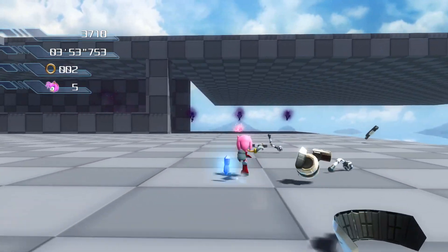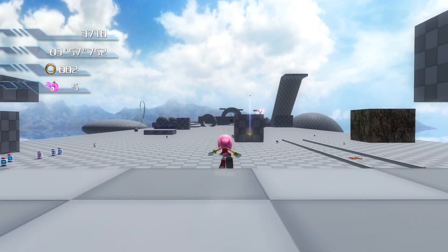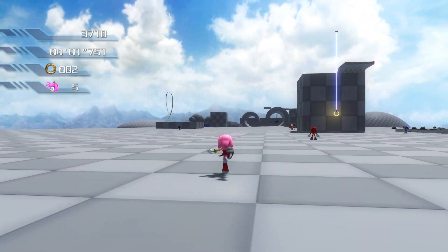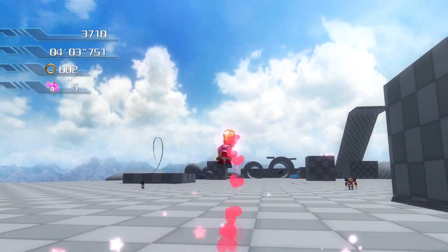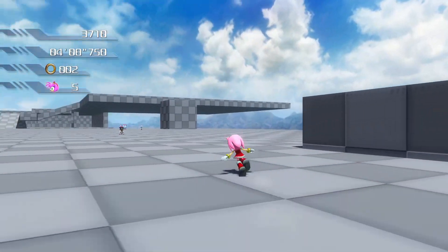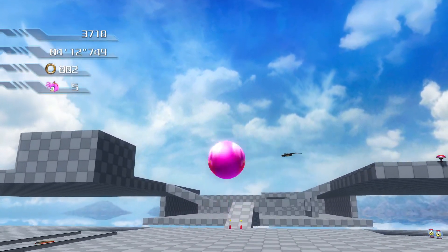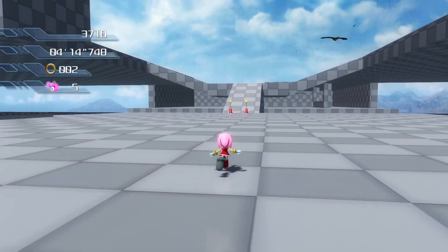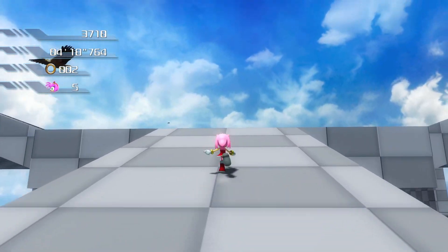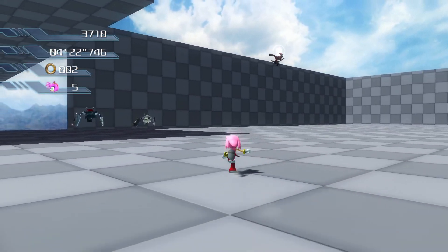That feels much better. She slows down a bit, but at maximum speed you can charge it up. If you just tap it at max speed, it's still the regular hammer attack, but if you're running and hold it — that allows you to jump. She's got her hammer jump from Adventure. Doesn't go too high, but you can hammer jump and then double jump out of it to gain extra momentum.